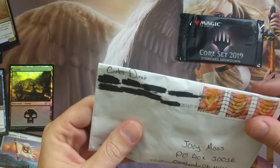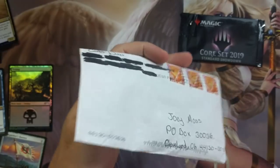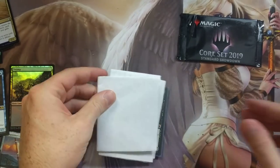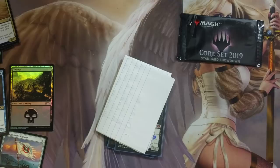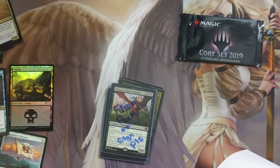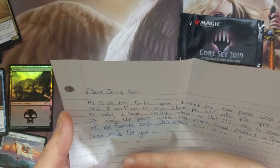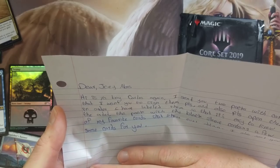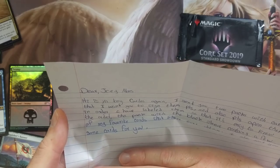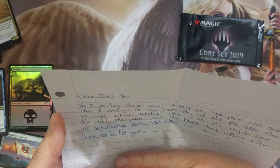My little Carlos sent me some goodies. I think it says Carlos. Let's see what's up — got some mail-ins, got a return address. Let me pull it back. Look at that. Going to crack this open. First pack to sign, please. Dear Joey Moss — there's an address on the bottom there. Dear Joey Moss, hi, it's your boy Carlos again. I sent you two packs with cards that I want you to sign, please. Also please open them in order. I have labeled them so it's easy to know the order.